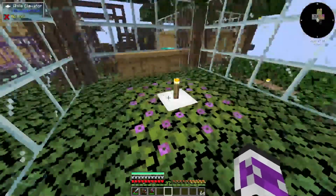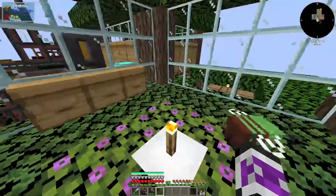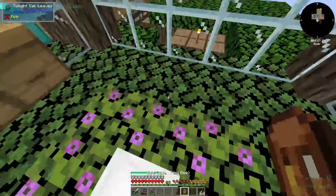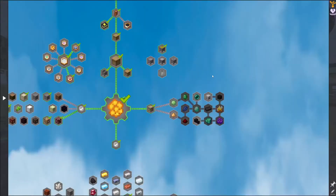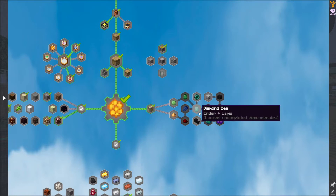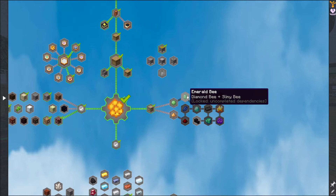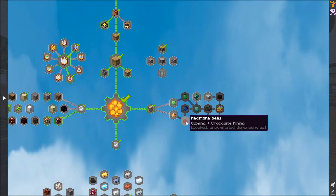I'm just going to put the slimy bee in here. Actually, that might be a bad idea — yeah, this setup won't work for it. So I'm not going to do that. I guess I just won't hand in the quests then. So the slimy bee then goes on to the emerald bee, but I need the diamond bee for that. It doesn't seem to lead into any of the others. Well then the glowing bee turns into the redstone bee.